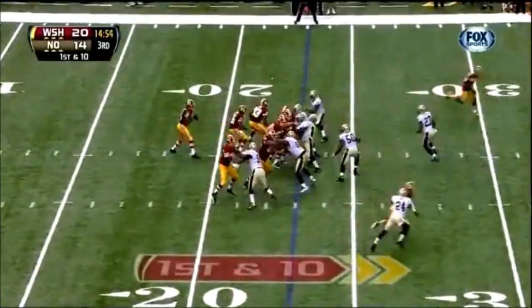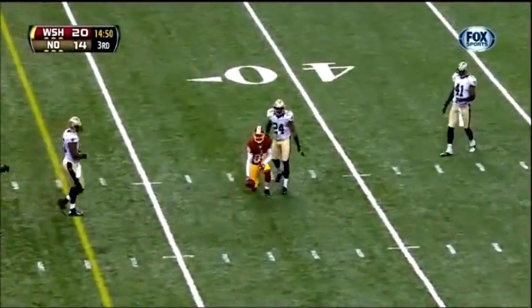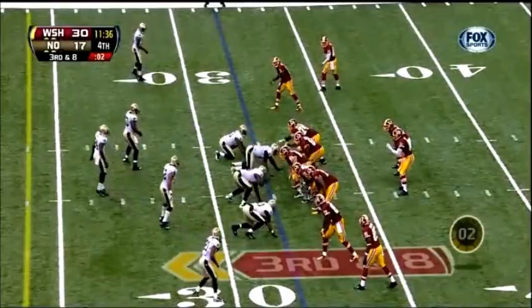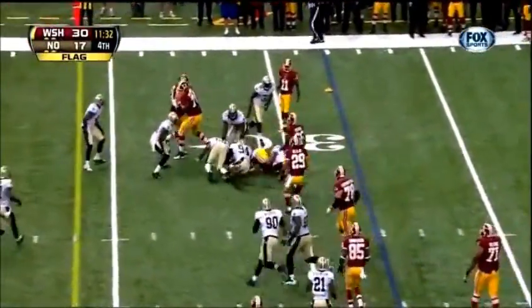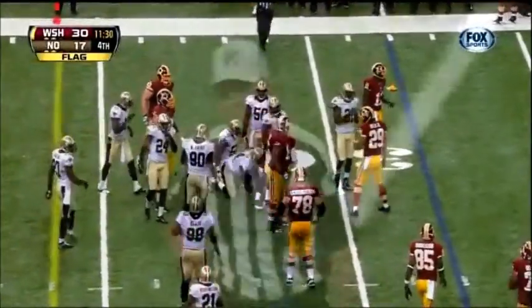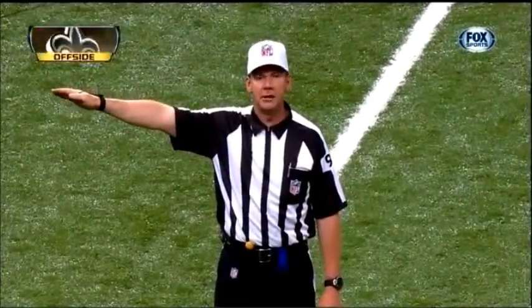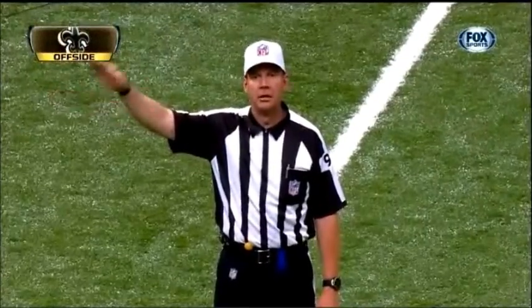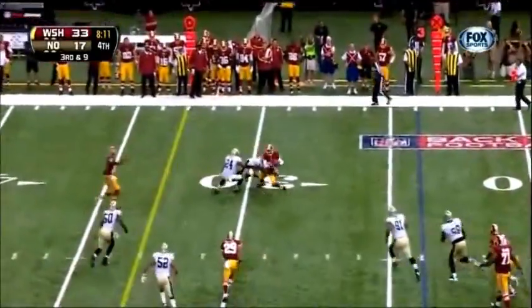Redskins start from the 23-yard line as Griffin finds his man, Santana. Raw flags, third down at eight. Offside, defense, defensive tackle, backyard penalty, still third. And he performs his fakes, and we pointed that out in the third quarter.